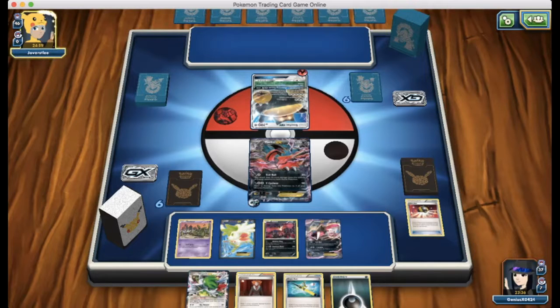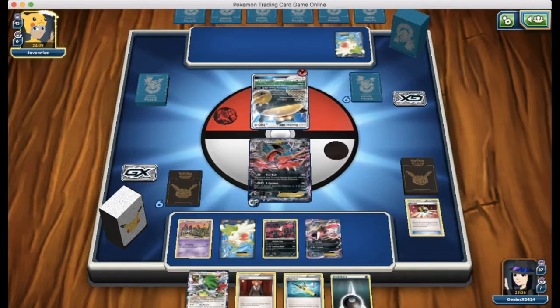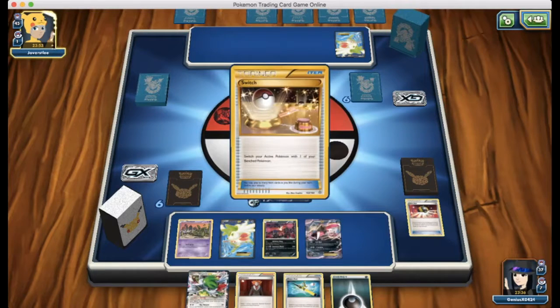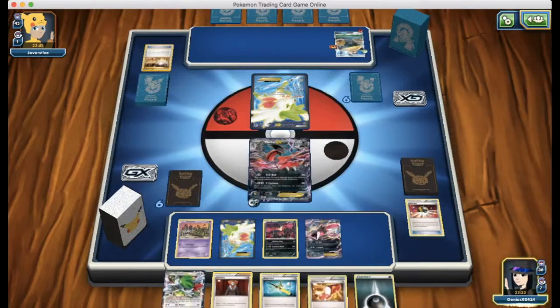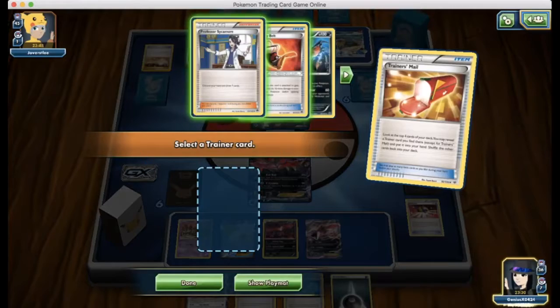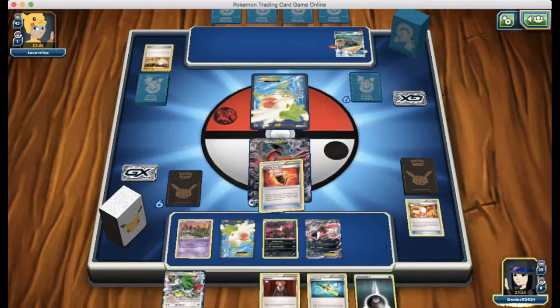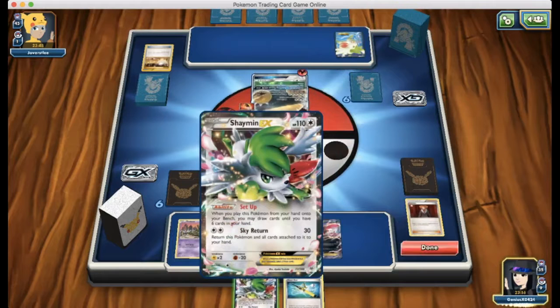He attaches a fire energy — this could be some Octillery. Shaymin draws only one card, so he must have a really bad hand right now. He's already attached his energy for the turn and goes for a switch into the Shaymin. He attaches a Fighting Fury Belt to the Snorlax in the back. I'm going to go for Trainer's Mail to see what I can find — I find a Fighting Fury Belt, not bad at all. Attach the belt, go for the energy, Lysandre that Snorlax out, then Shaymin for five more cards.